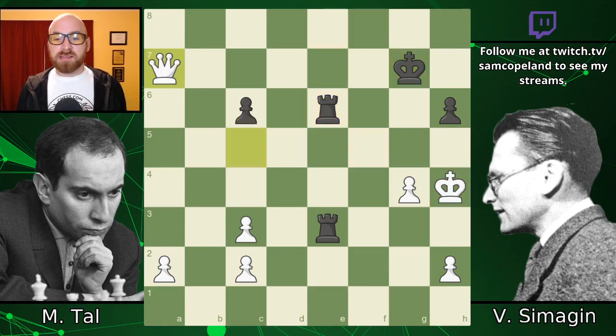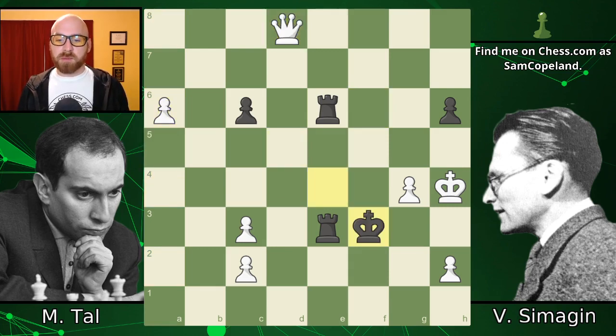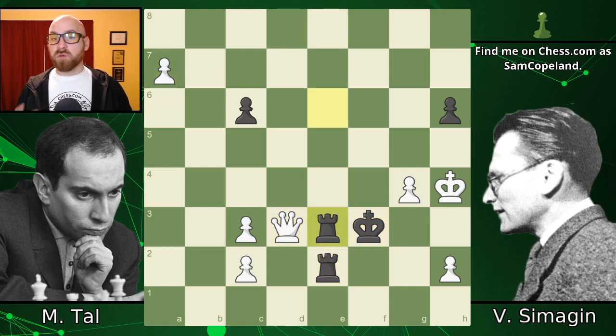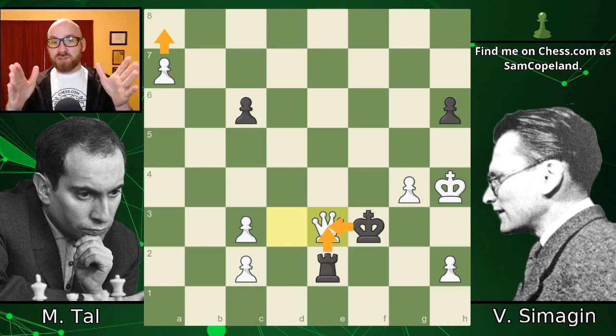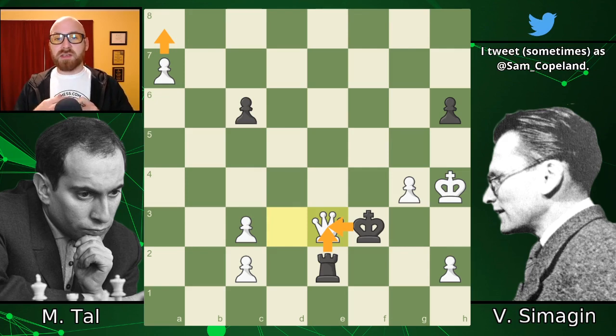Simagin didn't manage to defend, and there didn't appear to be any big opportunity where he could have turned it around. So it seems like very nice technique from Tal, who finished with a beautiful move simply eliminating the Rook, and he's queening next turn. In this position, Simagin resigned. The key point is that after Rook here, Black is threatening checkmate, but by giving the Queen back — whether the King takes or the Rook takes — there's no more checkmate threat, so we're just queening that A-pawn. I hope you enjoyed this game. It's really nice to see a young Tal in action in his first ever Soviet Championship. If you like the game and want to see more, subscribe to the channel, hit the bell to be notified of future videos, and check out the playlist with more great games from Mikhail Tal.